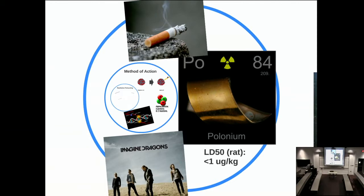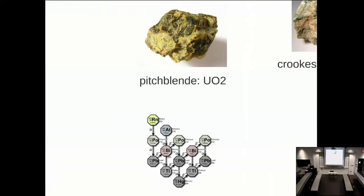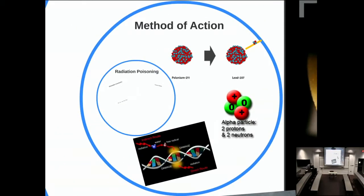Next we move to polonium. Polonium is a radioactive element found in cigarettes, among other places. It has a very very low LD50—less than one microgram per kilogram for rats. It's generally not found in nature in high enough abundance; if found naturally it's in small amounts in pitchblende, which is nominally uranium dioxide. These days polonium is generally produced by bombarding bismuth with neutron particles.